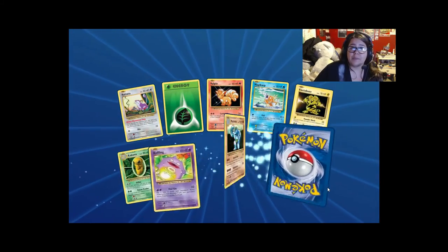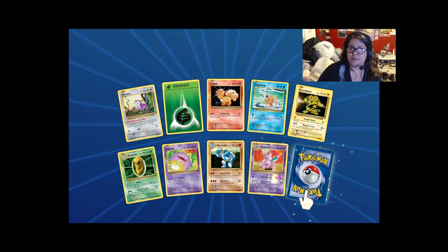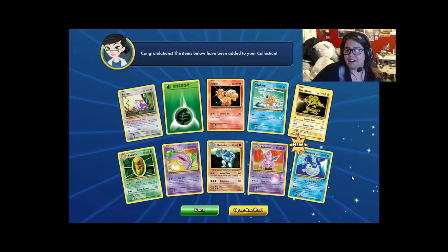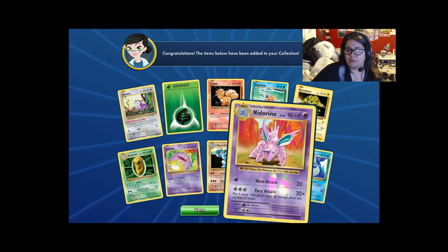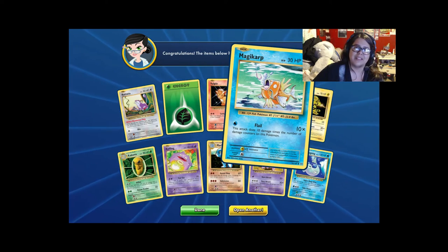We got 30 more packs here. Thanks for sticking with me — I'm not exactly interesting, but Pokemon is interesting, right? So it should keep you here for a while. Dewgong, and a reverse holo Nidorino, and a Magikarp. I don't care if it's a crappy card — I still love it.